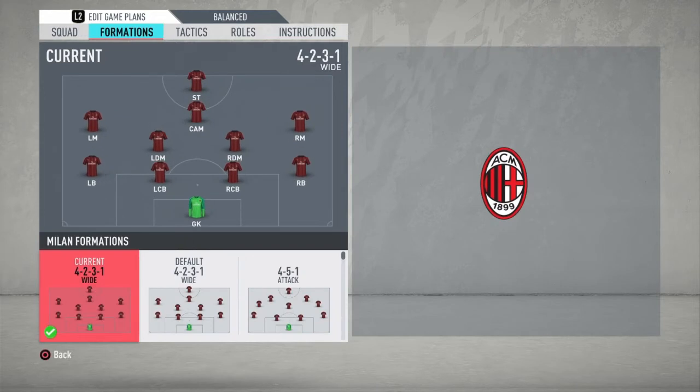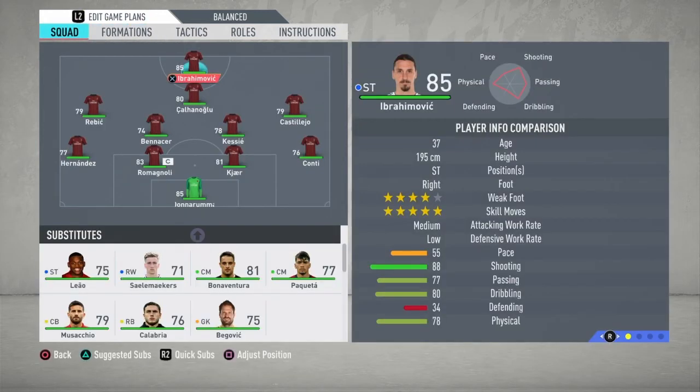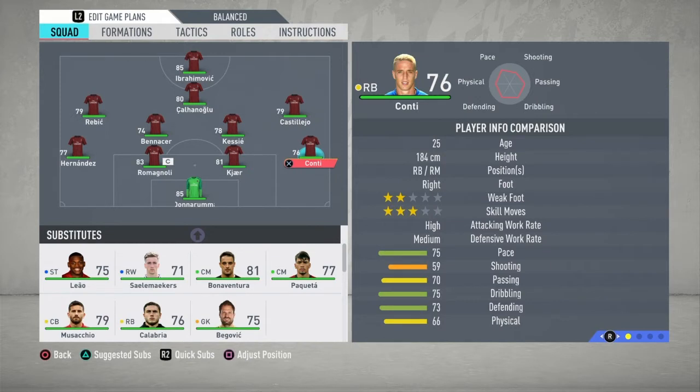AC Milan's formation is 4-2-3-1. I prefer to switch it to 4-2-1 wide. We have Zlatan Ibrahimovic as striker, Saelemaekers as attacking midfield, Castillejo, Ben Nasser, and Kessié. Rebic, Hernandez, Romagnoli, Calabria, and Donnarumma. They have a great goalkeeper, a great defender in Romagnoli, a great left back, and two right backs — Calabria and Conti — so we can keep both to cover the whole season.